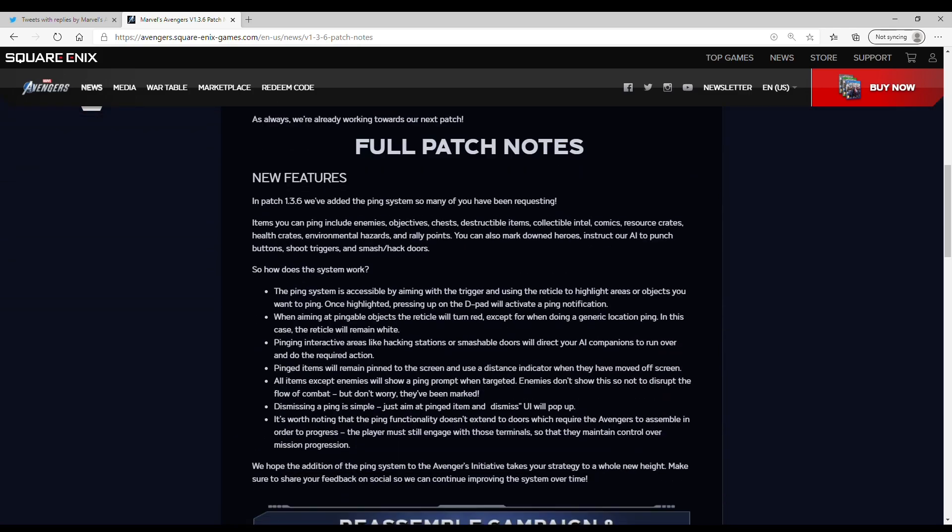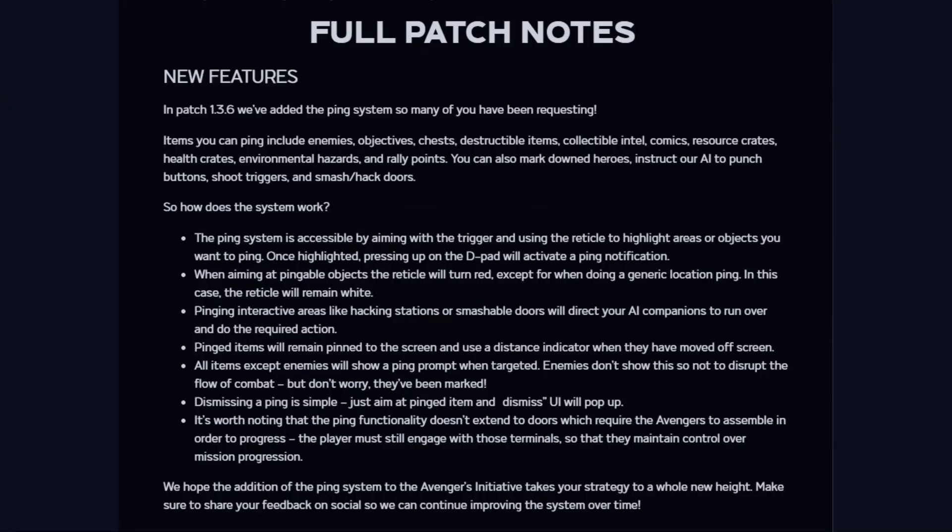Regarding the full patch notes, items you can ping include enemies, objectives, chests, destructible items, collectible intel, comics, resource crates, health crates, environmental hazards, and rally points. You can also mark down heroes, instruct our AI to punch buttons, shoot triggers, and smash, slash, or hack doors. Awesome.